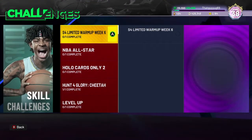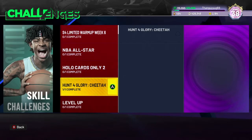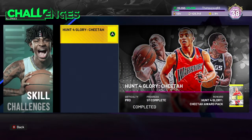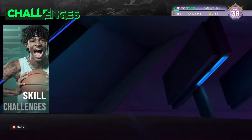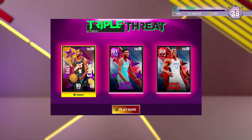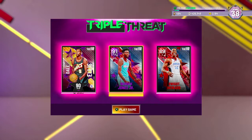You want to go to Challenges, Skill Challenges, and you want to do one of the Triple Threat ones. I would just do the Cheetah one, because Monte Ellis and Mr. Walker are little bodies. Lineup wise, I would probably make him your point guard so you match up with the shortest player, and he can handle the ball a bit.